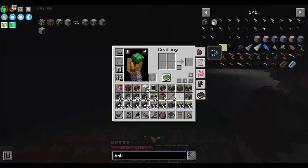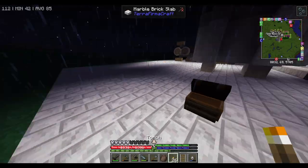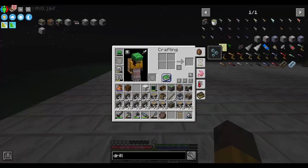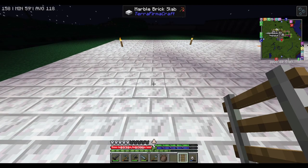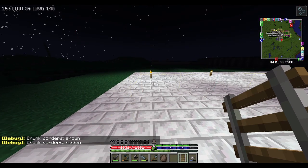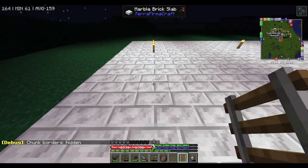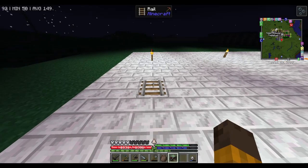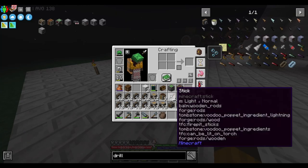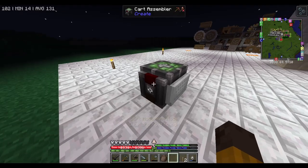So here's how this thing is gonna look - we're gonna put it over here. Let me put some torches down so you can see. Okay, so first off we need to put the rail down. Let me check the F3 - this is one chunk right here. So I'm just gonna put the rail down first, and then from there we will count one chunk. We put the rail down, put the cart assembler onto the rail and the minecart onto this.